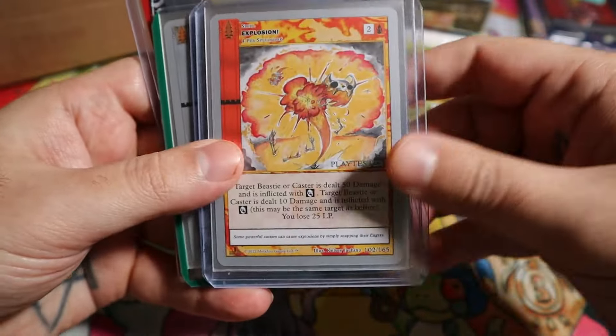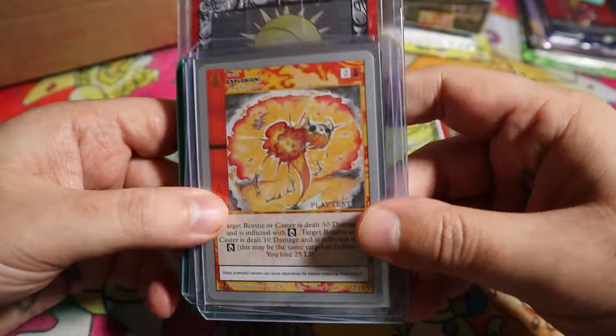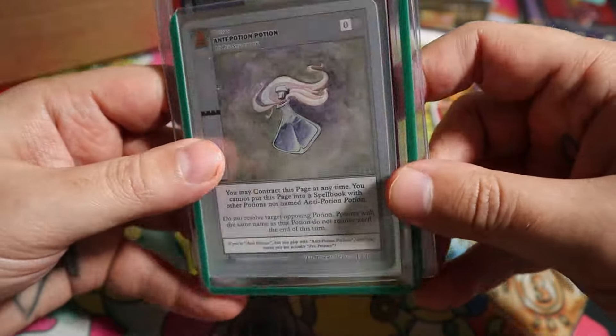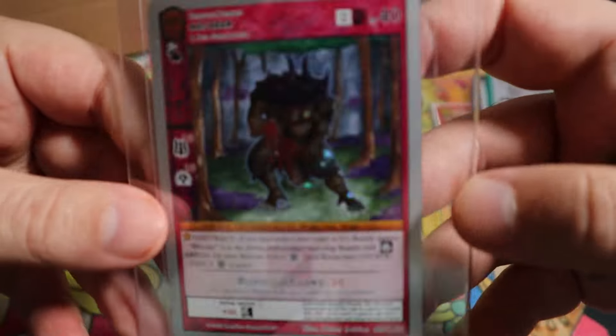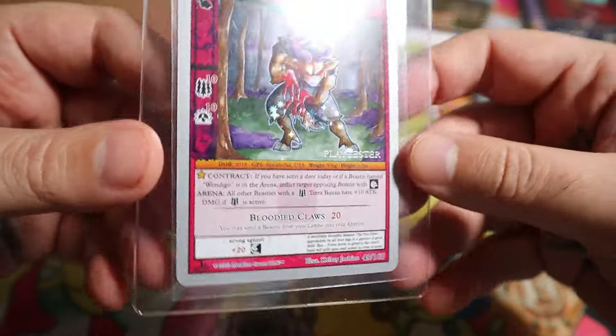This is another little fan art thing. Play testers were going for a dollar. I like this art — I'm a Frost fan. The Anti-Potion Potion — this card was crazy. A Caster Cup, obviously still a really good card. And even this — I think it went for a couple bucks. It was pretty wild.